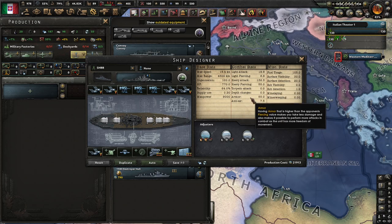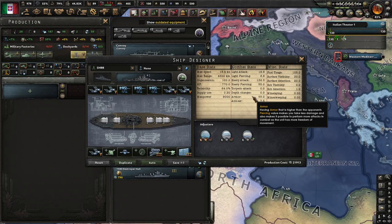Depth charges determine how much damage you can do to submarines. Armor scales in a slightly more complicated way, but to simplify: if you have 99% of the enemy's armor value in piercing, you'll do almost 99% of the damage. If you have only 50% of the enemy's armor in piercing, you'll only do 50% of the damage instead of 100%.